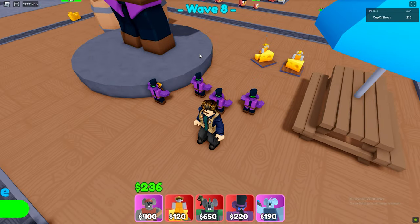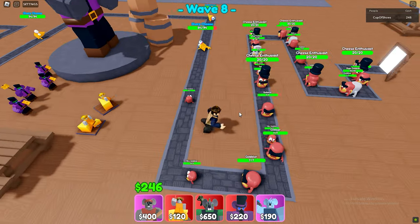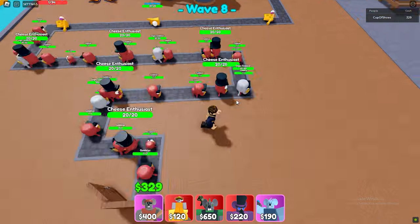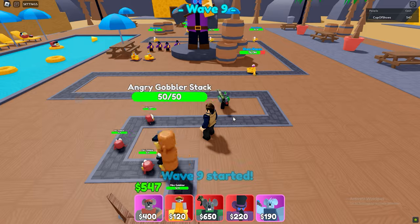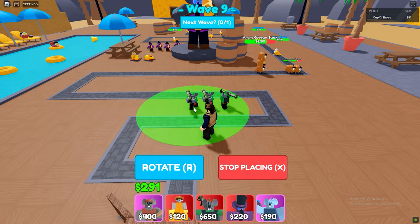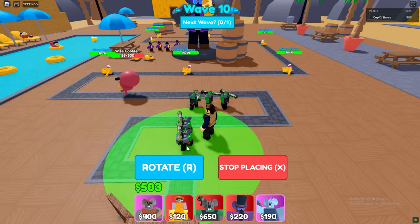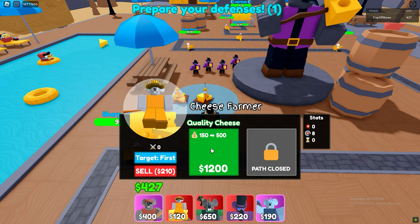Now when you have all cheese summoners maxed, place 5 rocket rats for that sweet sweet AOE damage. Now upgrade the cheese farmers for some more cash.